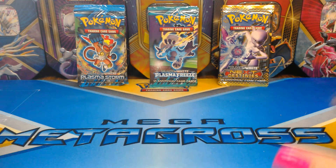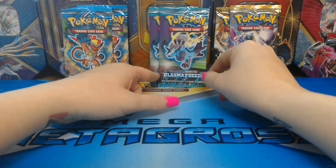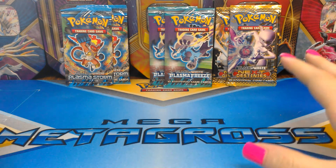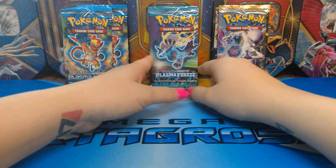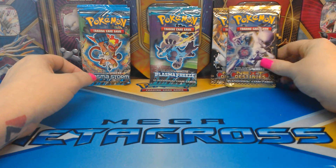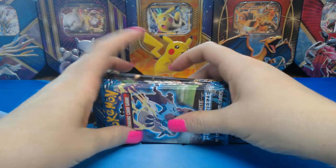Hey guys, it's Pokey Pink here again for another opening of Pokemon cards. Today going retro, we are doing Black and White Plasma Storm, Black and White Plasma Freeze, and Black and White Next Destinies — each one has two packs. Black and whites are a little hard to come by. I got lucky and found these at Toys R Us yesterday. The Next Destinies are harder to find than anything, so we're going to start with the plasmas first and save Next Destinies for last.